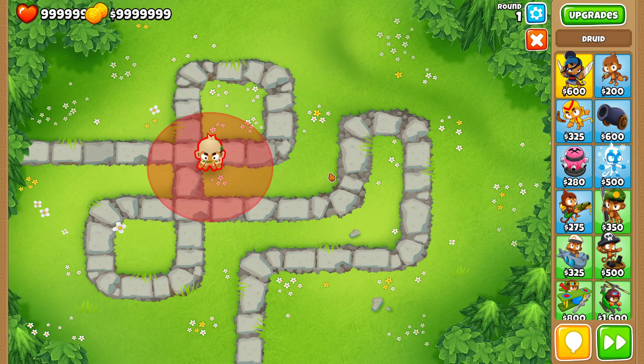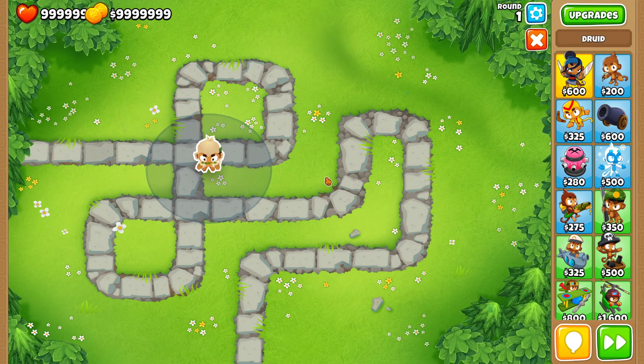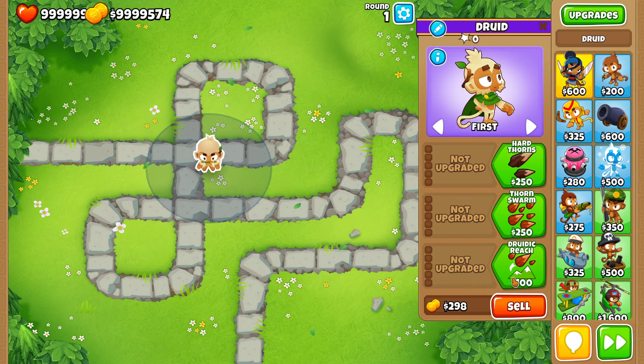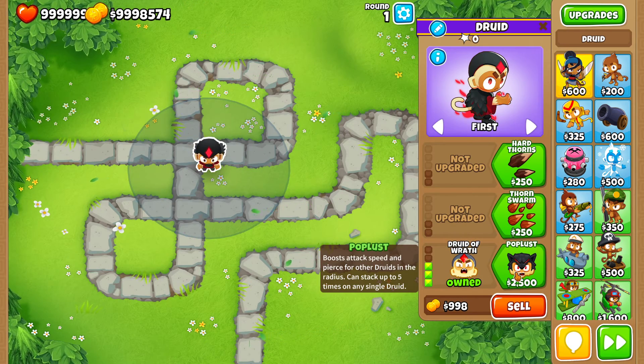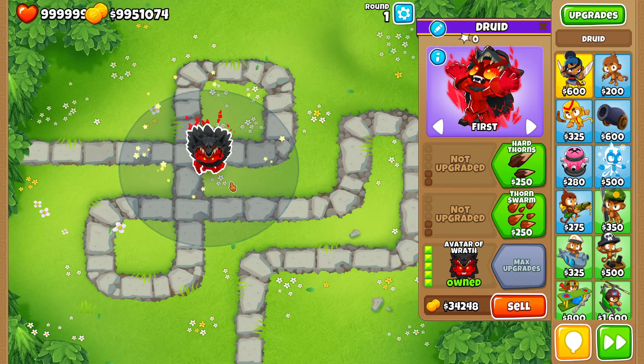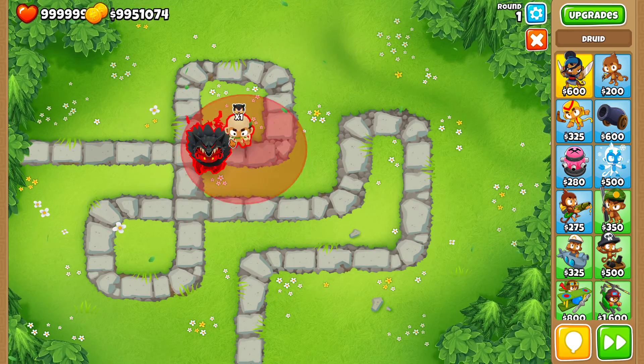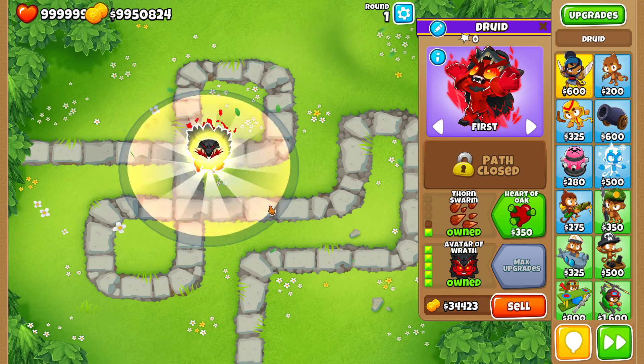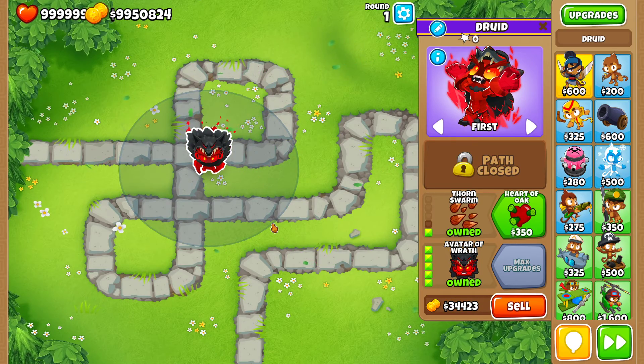I'm gonna analyze these two cross paths against single bloons, against group bloons, against DDTs, and then I'm also gonna take a look at what happens if you use the Avatar of Wrath in combo with other poplars. Because poplars can actually increase the attack speed, and normally on any real gameplay every time you're going with an Avatar of Wrath you are also building more poplars — it's just the easiest way to increase the damage. So I'm gonna analyze these three scenarios.